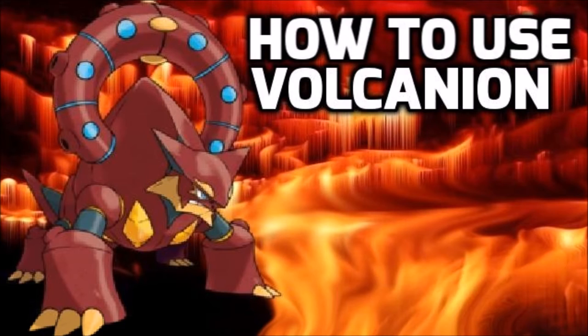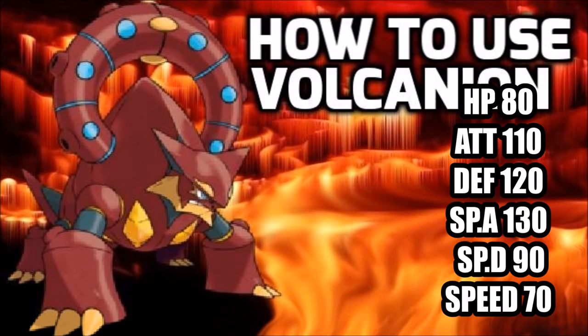Its biggest perk is of course its quad resistances — yes, I said quad resistances. It actually has three of those, being Fire, Ice, and Steel. That's pretty nifty and really scary because it solves a few of the issues with some of the most offensive mons in the tier. Outside of that, it has three weaknesses which are common: Electric, Ground, and Rock.